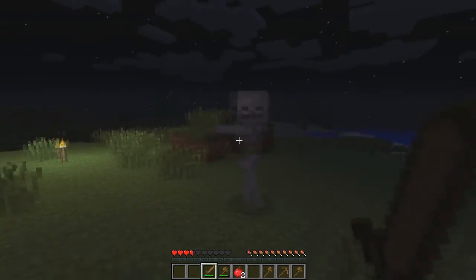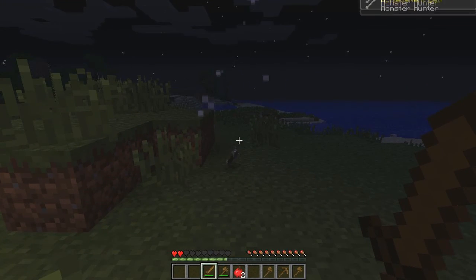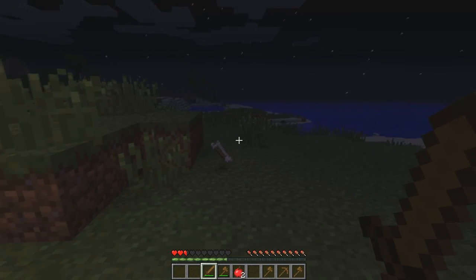And hurry up and kill this guy. Now if you left-click with a sword, you can hit him. However, this is a wooden sword — it's not as tough, it's not as strong. And I just got another achievement: I killed a skeleton.